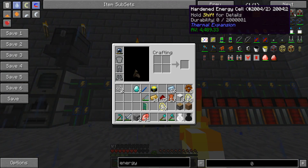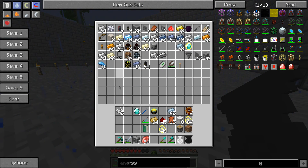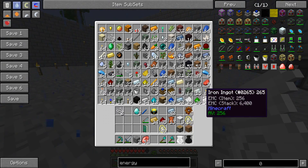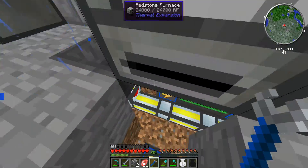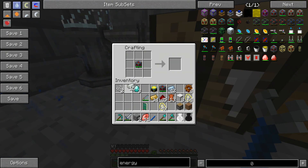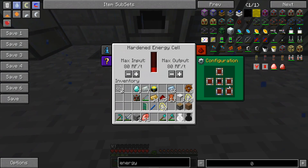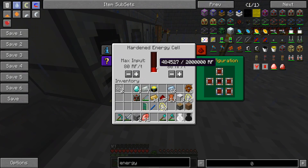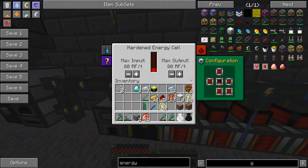Now that we've upgraded that part of our power, we will upgrade our energy cells to hardened energy cells just by putting invar around them. This will just mean we can get the power further around, because these don't output the entire amount of power they could be outputting and they don't have as much capacity as a hardened energy cell. Take both of these and upgrade them. I think they keep their outputs — perhaps. If not, I can just reconfigure that, it's not a big deal. It does keep its outputs.